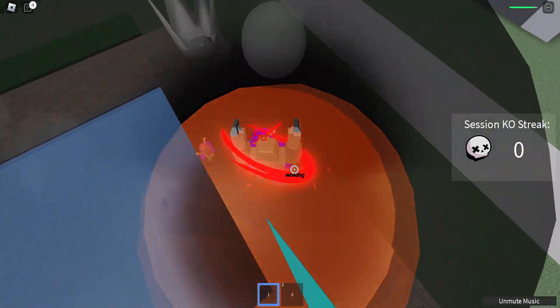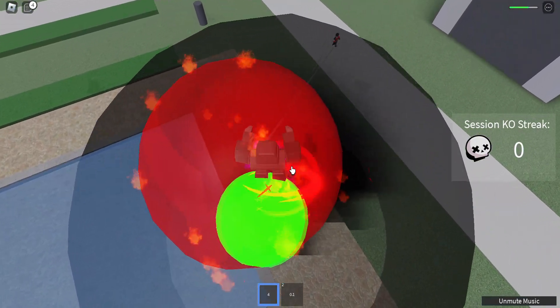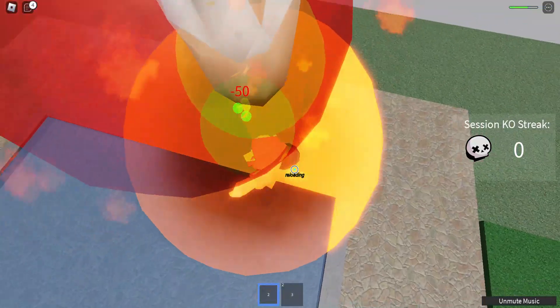Cinder Block has a staggeringly low DPS of only 19, because all of his moves have pretty high cooldown.